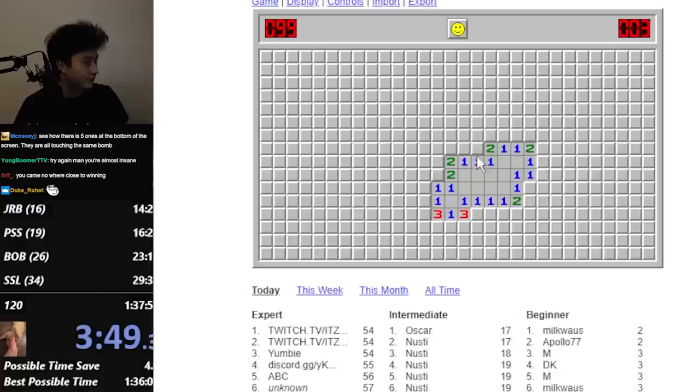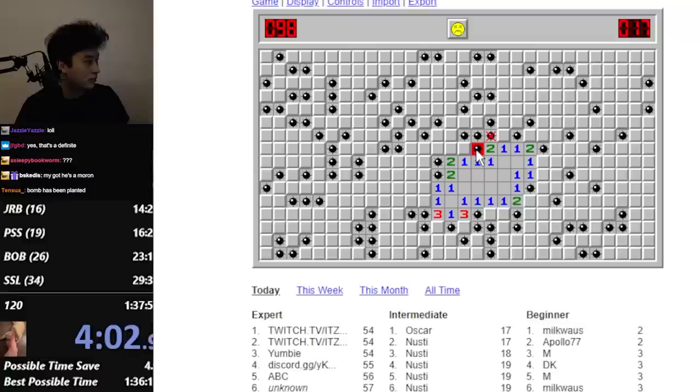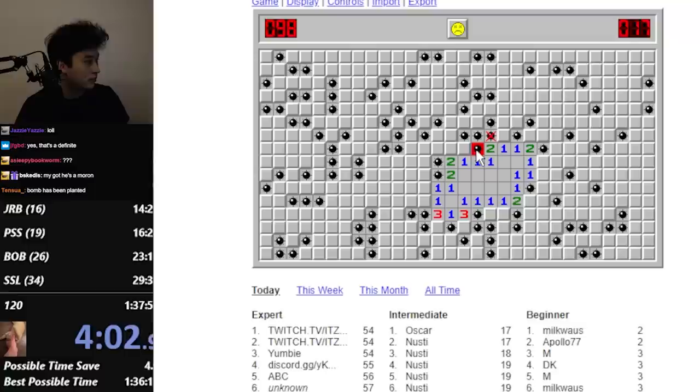Diagonals. Why didn't you tell me? Diagonals kind of changes everything, though. So there's two bombs. There's one bomb here. The bomb is here. There's one bomb. This is a bomb. I'm going to click it just to prove that's a bomb. I told you. Those are both bombs.